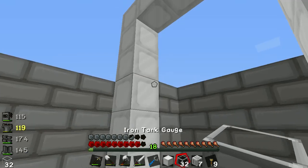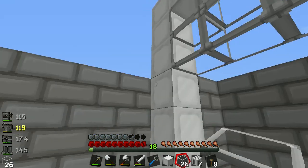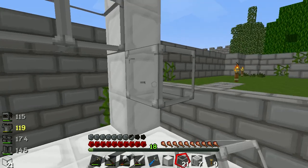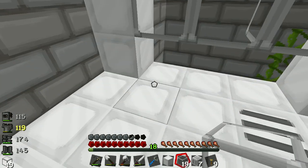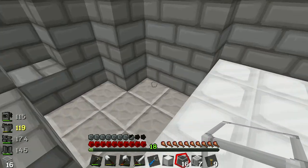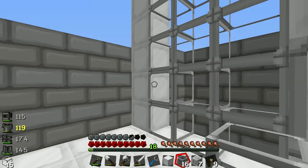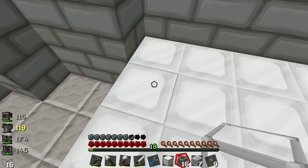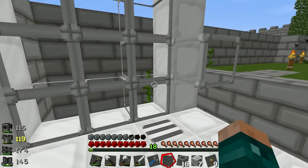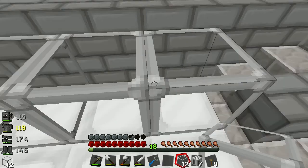I'm going to fill these sections in with glass to make the gauge. I'll pump stuff in this side, and the back can just be the basic solid tank blocks. One, two, three — one, two, three, four, five — that's fifteen a side, so we don't need too many more.